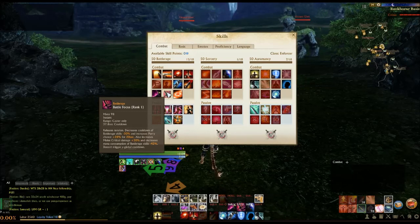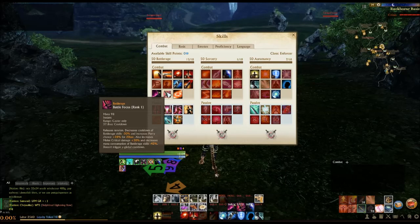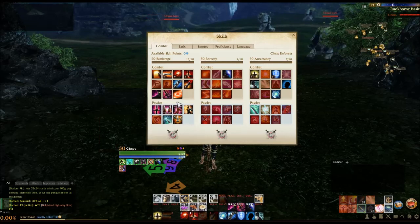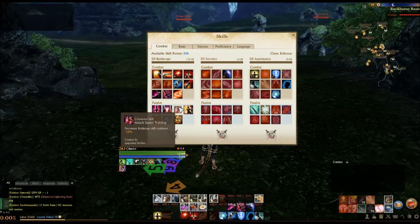For utility, we have Battle Focus giving us Parry Rate, which is somewhat nice, Melee Critical Damage of course, and Mana Reduction as well, synergizing with the other parts of the build. We also have the decreased cooldown of Battle Rage Skills, and Attack Speed Training giving us a further cooldown reduction for our Battle Rage Skills.